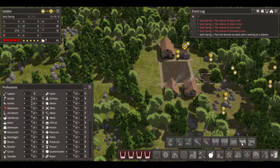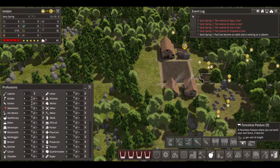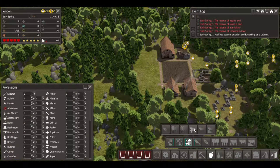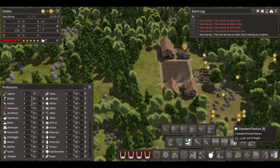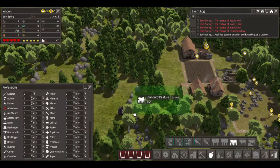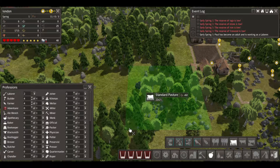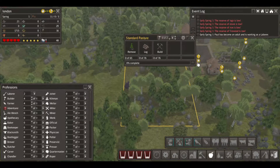Cattle... what's this? Fenceless pasture? Standard pasture five... let's see what a standard pasture is. A standard pasture would be about 20 by 20. There we go. But I don't want this yet.